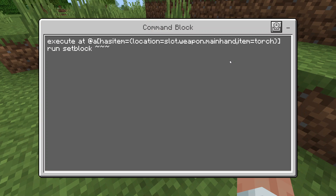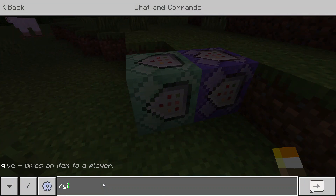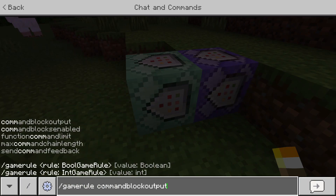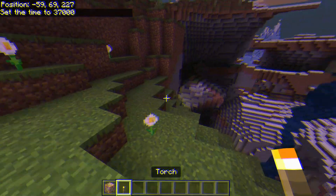Then say `run setblock ~ ~ ~ light_block 10`. This last number is the strength, so set it to however bright you want it to be. Also, if there is scrolling text on the side, go ahead and type `/gamerule commandBlockOutput false`.